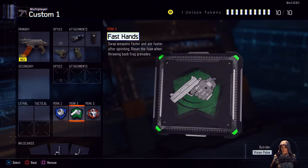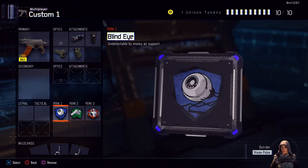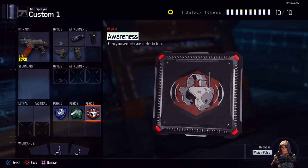For the perks, I got blind eye, fast hands, and awareness. Blind eye, you know what it does — it just blocks you from all the stuff in the air. Fast hands swaps weapons faster and aims faster, and awareness so you can hear people.